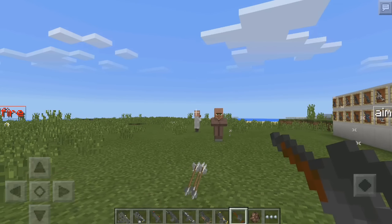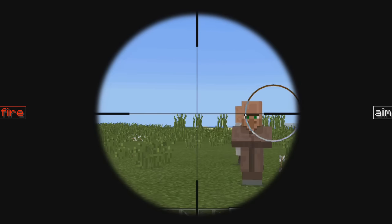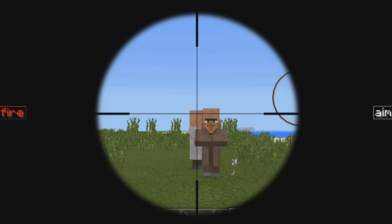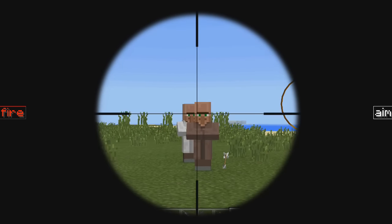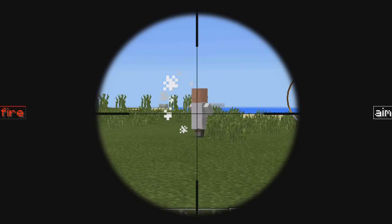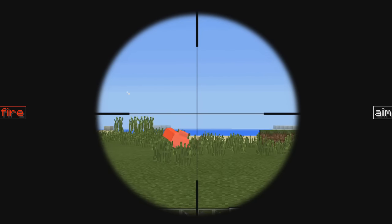So this time I actually have a sniper. If I press aim, it's actually going to give me this little scope right here. Let me see if I can get a double headshot — check this out. We can't actually get a double headshot. But here we go — kill you. There we go, fire again, and there we go.